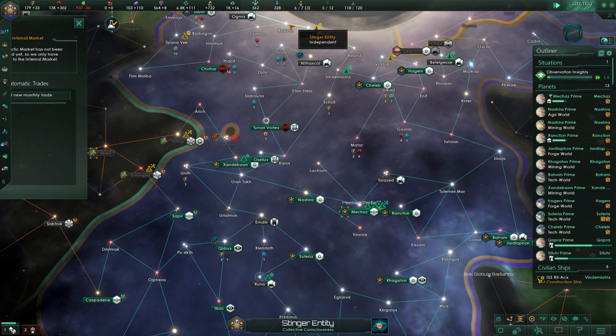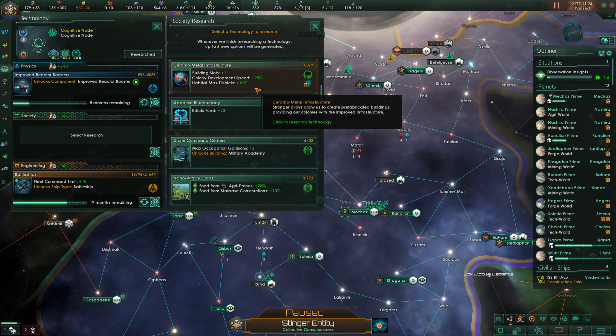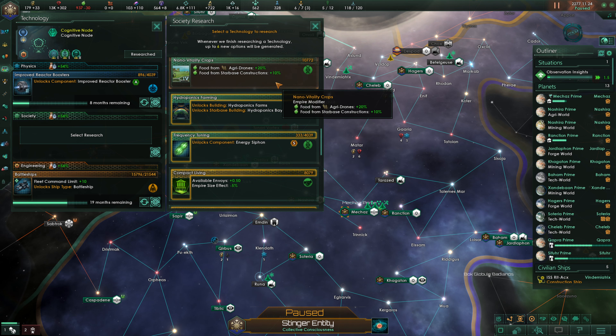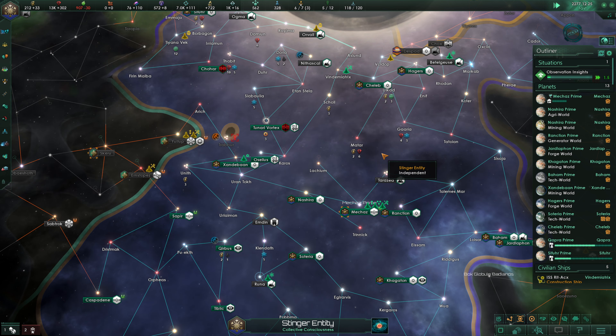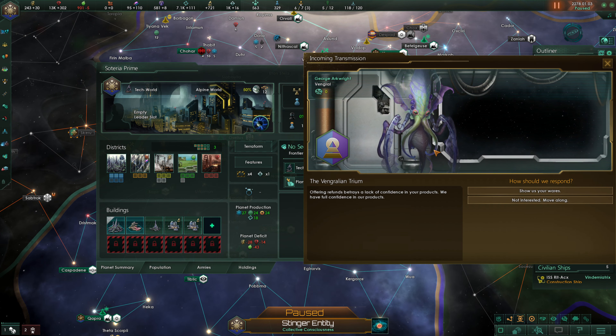We need to buy more food. Tile Blocker Clearance is always great, plus building slots, colony development speed, and habitat max districts are available. Food from agridrones is something we need to address immediately — we're working on that with this agriculture district. We have a tech world down here that needs a tile blocker clearance.